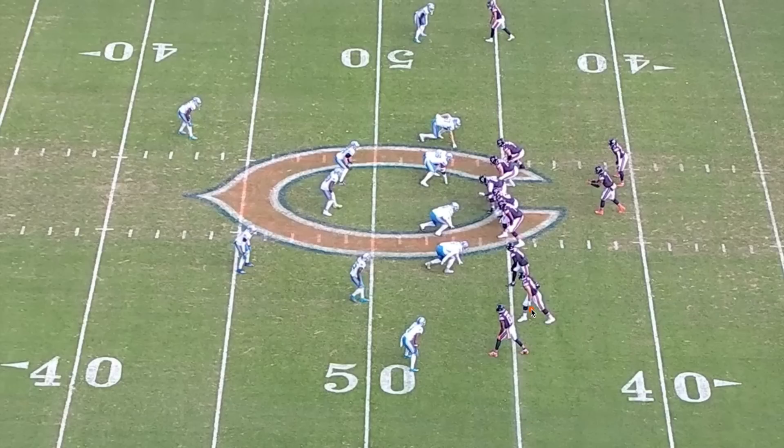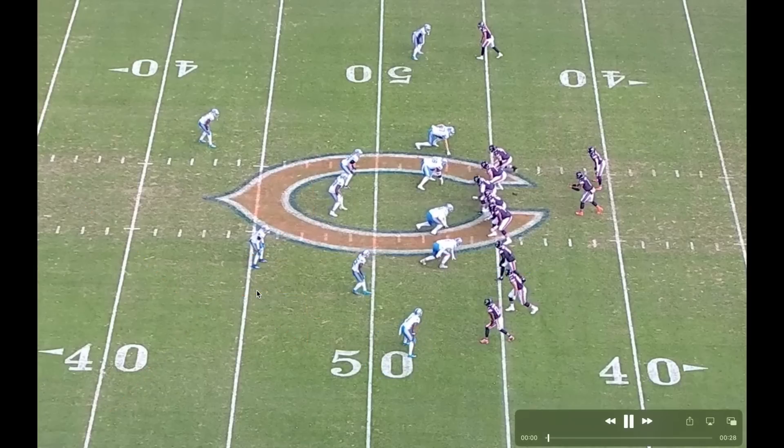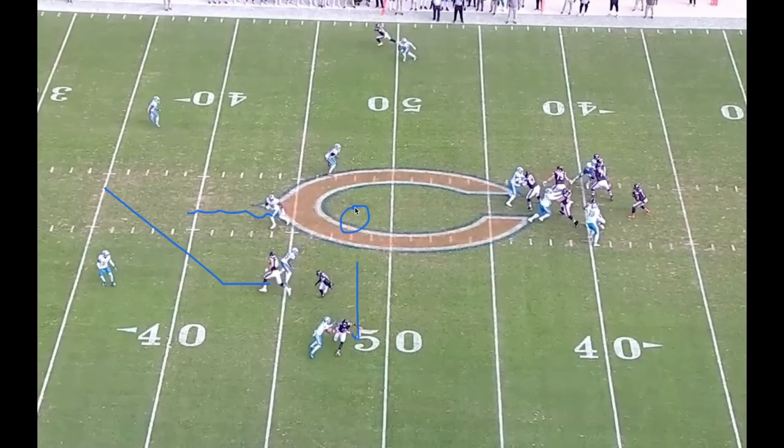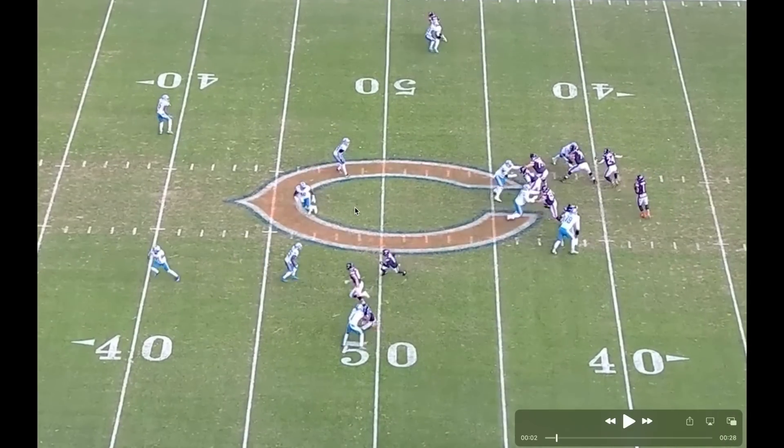This is a nifty route concept. You've almost got a scissors concept with Cole Komet running a post, and then a corner route from Mooney, with an out-and-in in front of him. That out-and-in from Byron Pringle keeps the defender down, which opens up the shot for Mooney. You see the high-low that creates. Then the big post brings the Mike linebacker out of the play, and you've got the out-and-in running in behind him. It's a good concept, but it takes a while to develop.